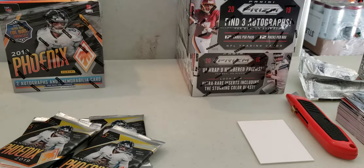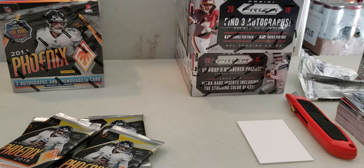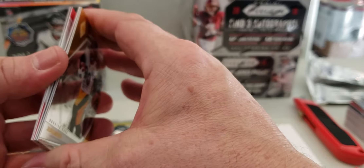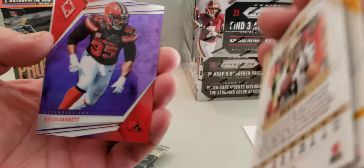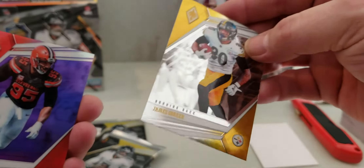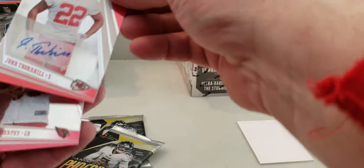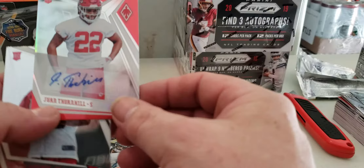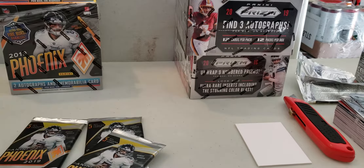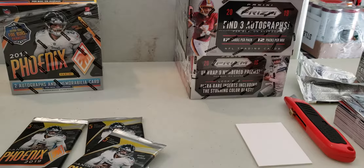We got all our hits to come still, no autos yet, or the mem card. This one's got an auto in it, I feel it. I feel the auto. Nope. Miles Garrett purple. Drew Brees, 149 - that's cool, I just like that yellow. Oh, one Thornhill auto. I told you there's an auto in this one - kind of another boo auto, but an auto is an auto they say.